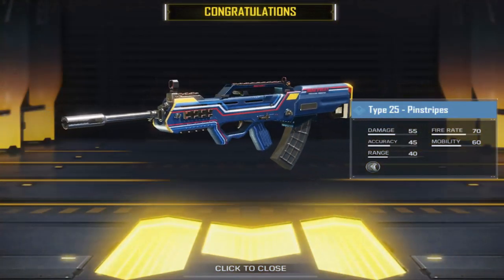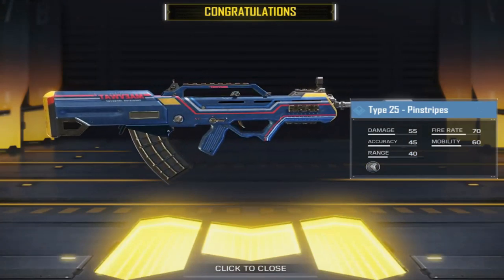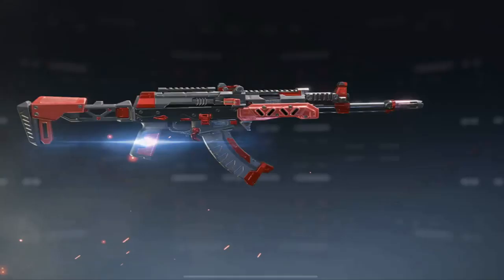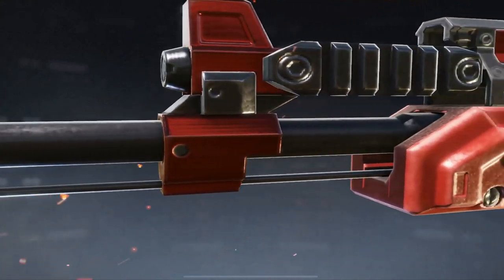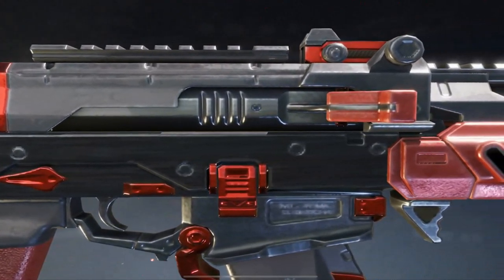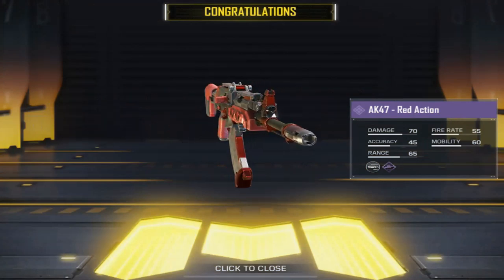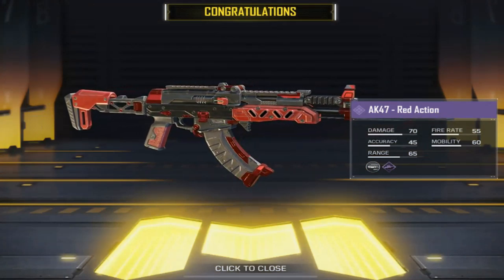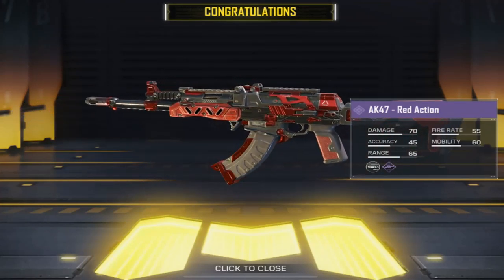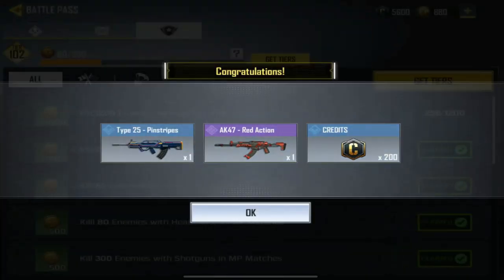It's my first Type 25 — fire rate 70, it's super fast, damage a bit low at 55, but we'll see what it looks like in game. It's a beautiful weapon. Also the freaking amazing AK-47 Red Action — I love the AK-47. It's got high damage, bit low accuracy, a lot of recoil, but fire rate is a bit lower at 55. This thing has got crazy fast time to kill — it's a beast.